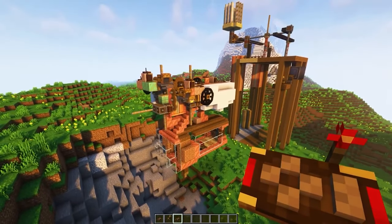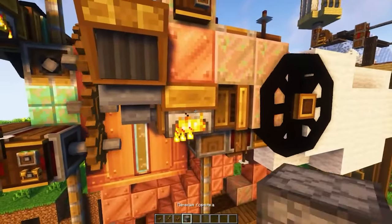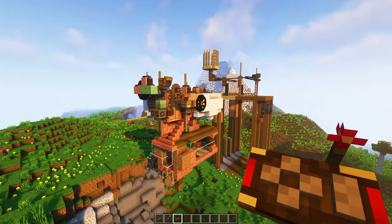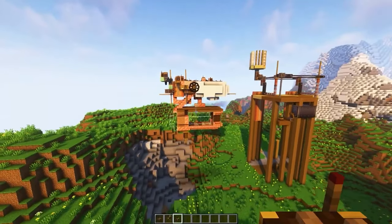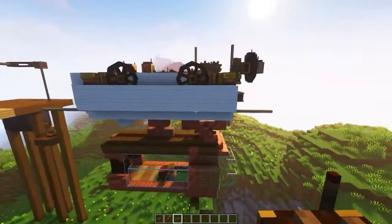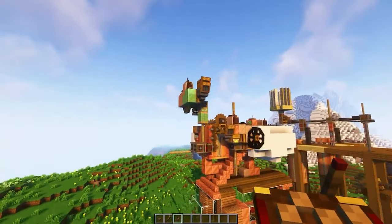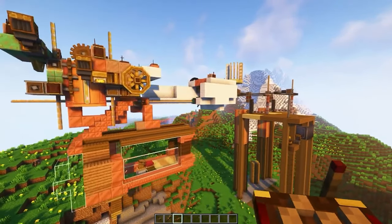We can press the spacebar again and we moved up in this way. Of course it is a little undecorated here — as I understand it, there was already a block limit. You can see for yourself, it's like some kind of Frankenstein. But it's even better from this side — let's look at it from this side. We press up again and that's how it moves. Now I click on shift — look at how it moves using this mechanism. This is how it can move along the Y-axis, and it can also only move forward.